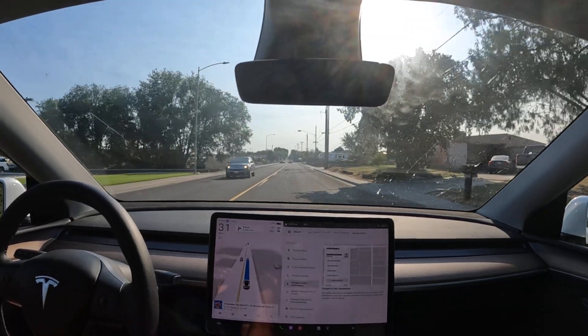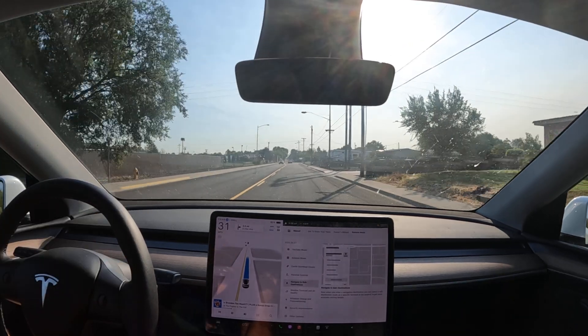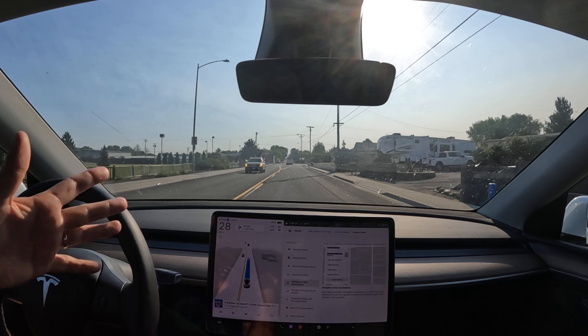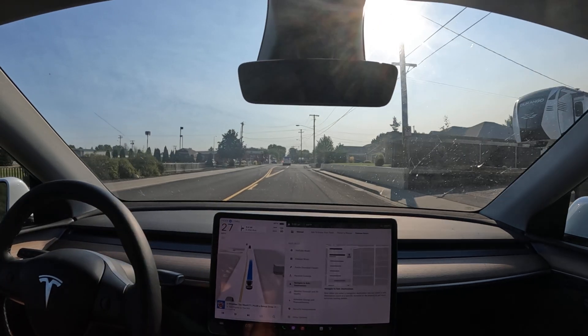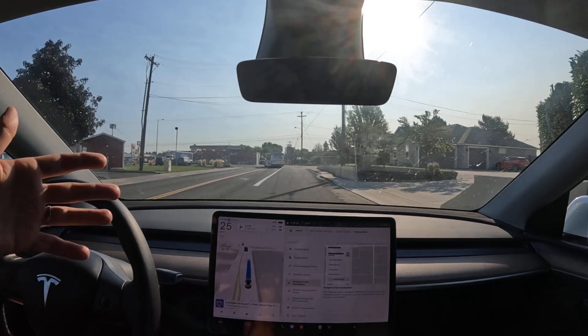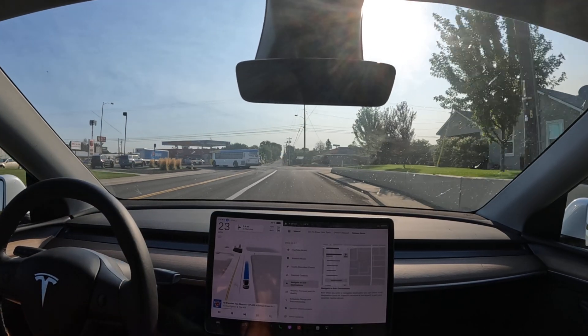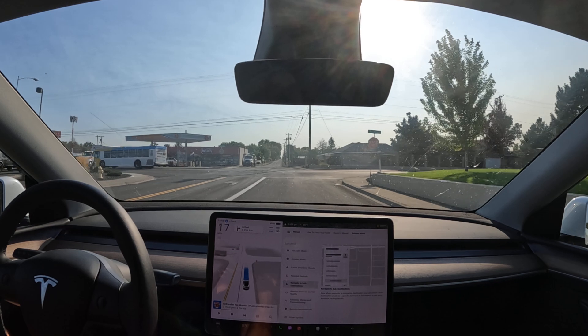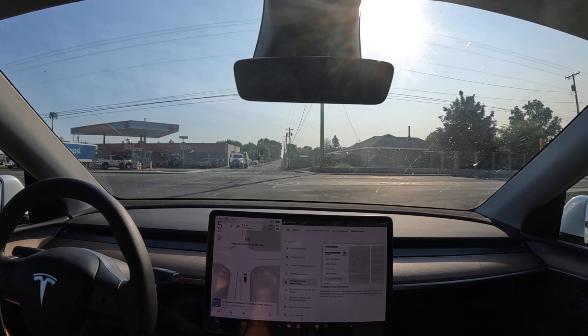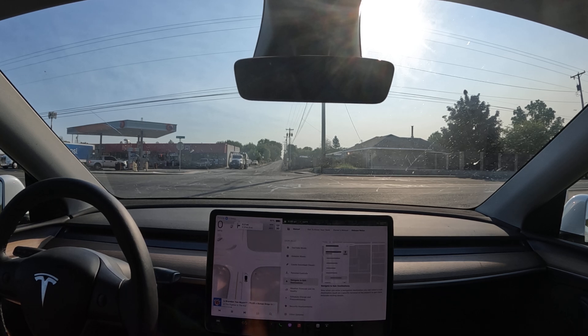If you have FSD and you test it, you'll notice when you get to the location you're trying to go on the map, once it gets there it just kind of sputters around, doesn't know what to do for a while, and then sometimes eventually it'll just take off and go somewhere else if you let it sit there long enough. Especially for robo taxis, you're going to want specific location finding.